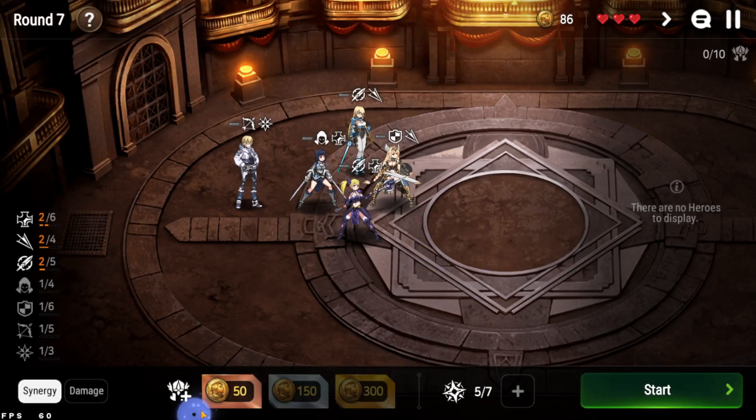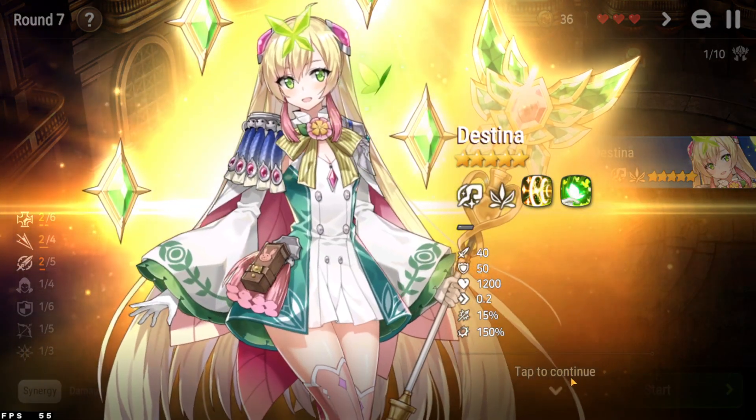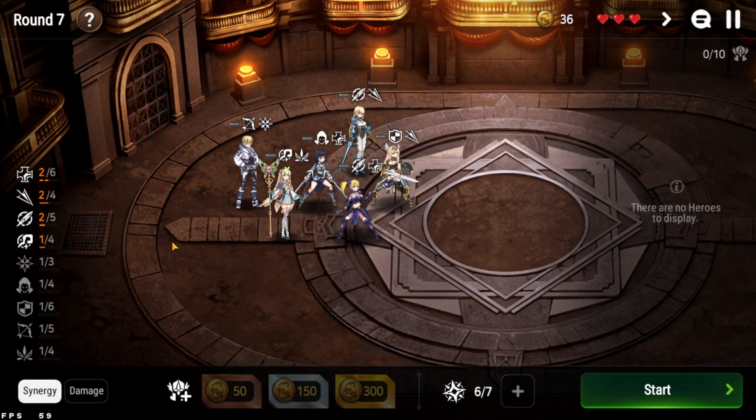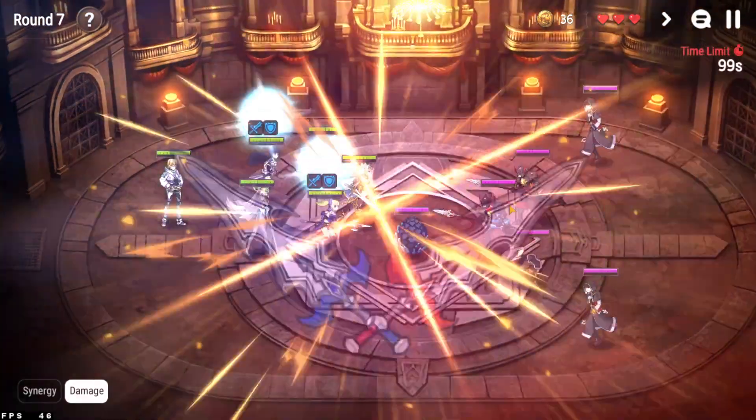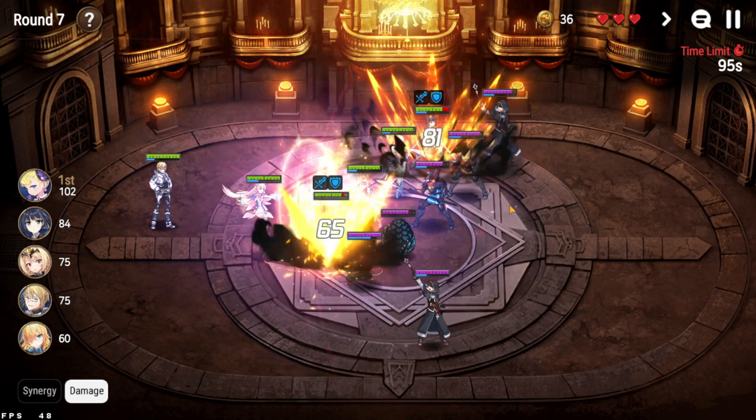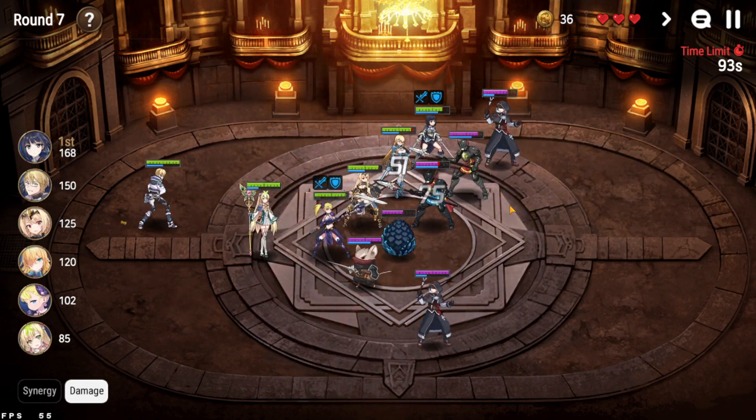We have enough for level seven. I got Destina — that's super lucky, especially for 50 gold. Getting a five-star this early is very strong. Destina is going to massively help with positioning.